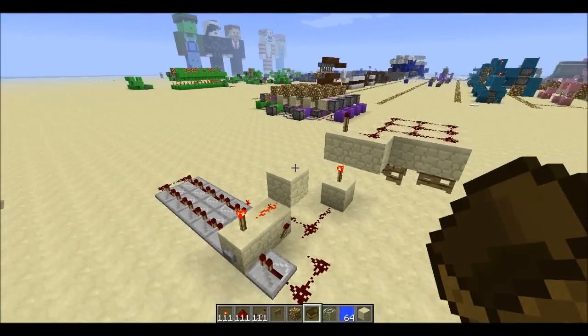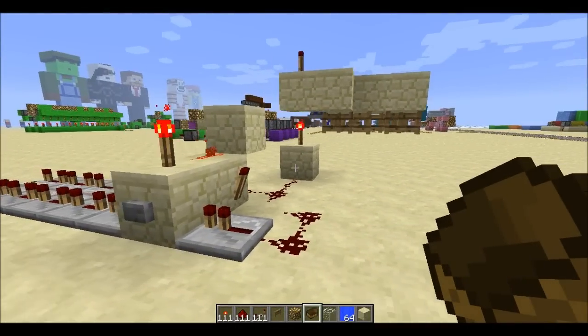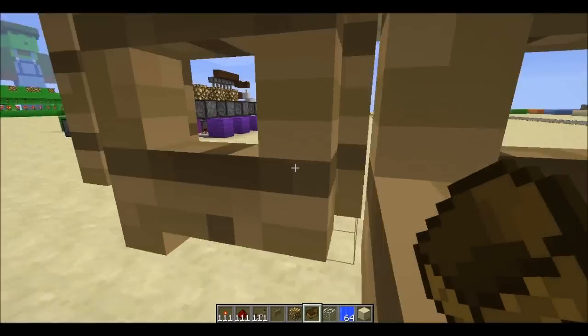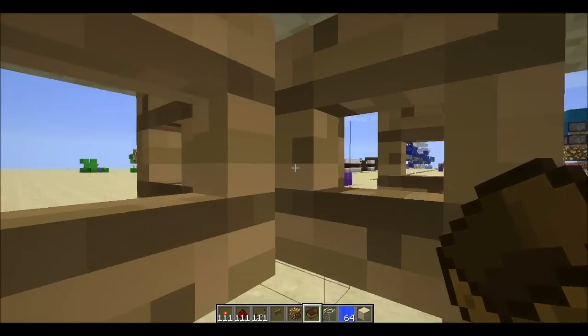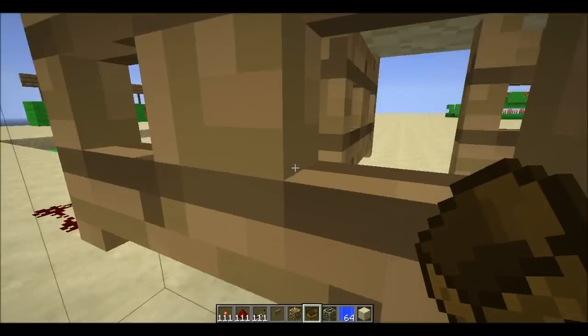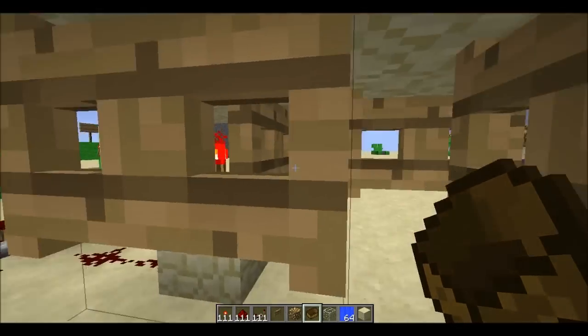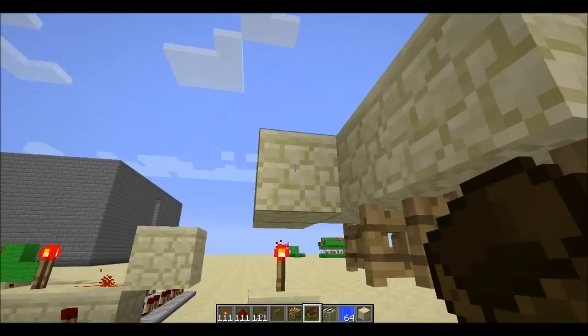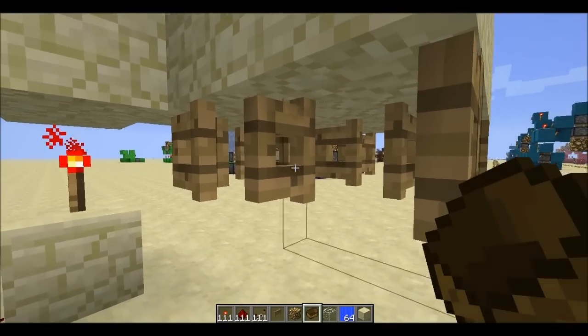Hey guys, welcome back. Here's another thing you could do with fence gates — some sort of adventure map where you're lost in a maze of gates that are open at the moment. But oh no, I'm trapped! How could I possibly get out without opening a gate? There is a flaw to it, but I'm sure you guys could come up with something.